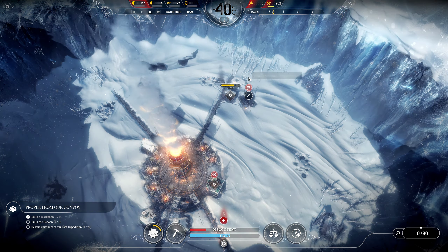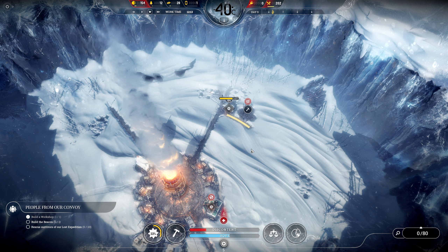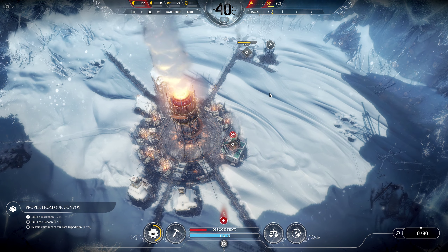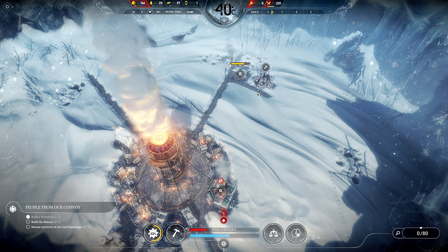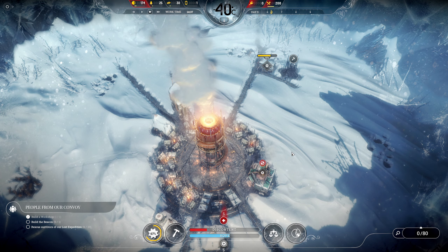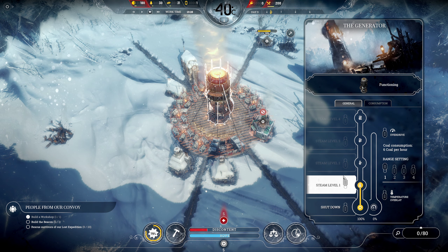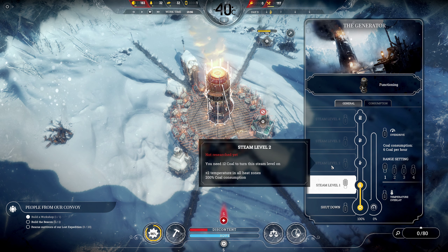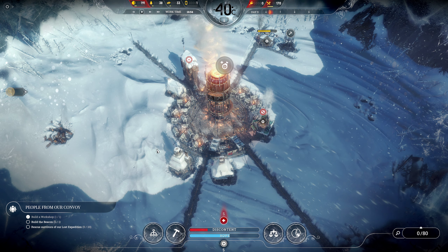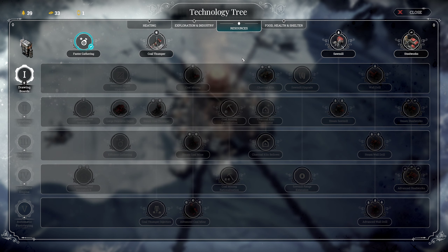We want to focus on the infinite sources like these fallen trees — I'm not sure if the fallen trees are infinite, but there might be something that allows you to regrow trees. We are building — excellent. How is my coal supply? We have about 21 hours of coal, but as soon as the temperature rises I can turn off the heater for the medical building. We will have to increase the next generator level — this doubles the coal usage from 6 to 12, but if you have a lot of buildings around it using heaters it's more efficient to just upgrade the generator.